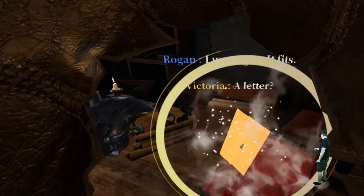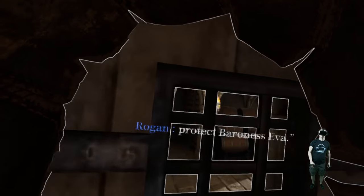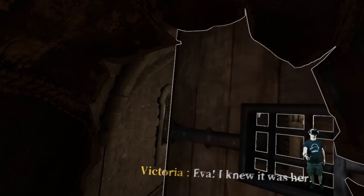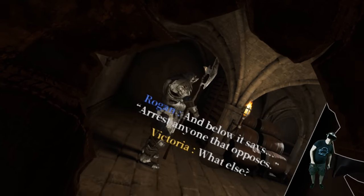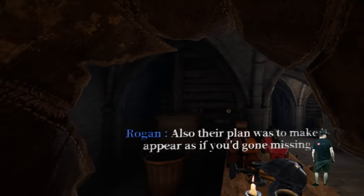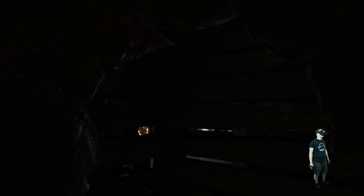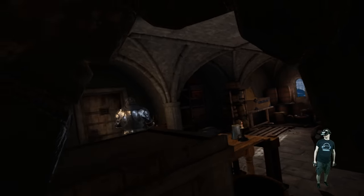I was right — a letter! The letter says 'When it happens, protect Baroness Eva' — and I knew it was her. Below it says 'Arrest anyone that opposes.' Their plan was to make it appear... We have to go through that door. The game tells us everything — no need to use your brain. This is so straightforward; you can never compare it with Thief: The Dark Project. Never ever.